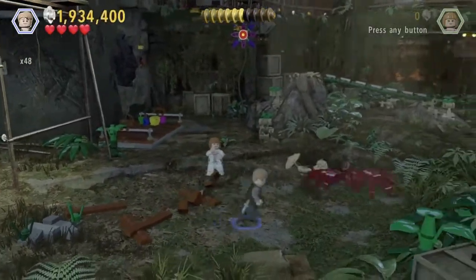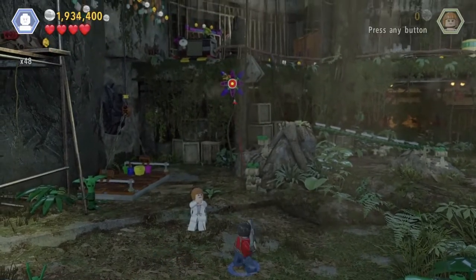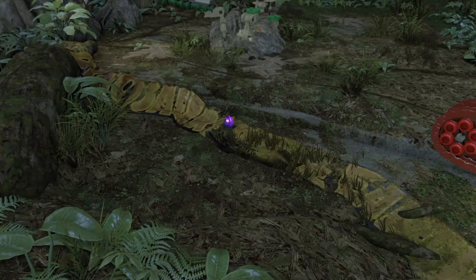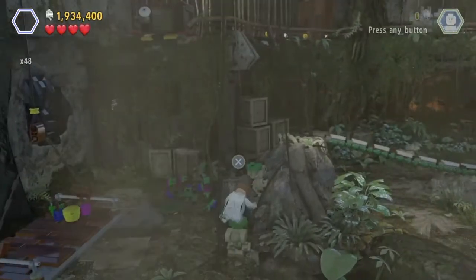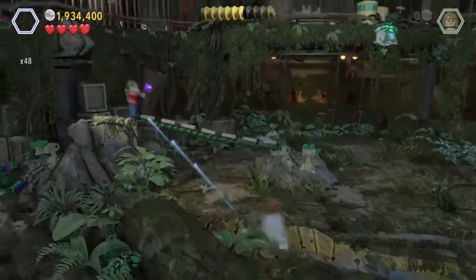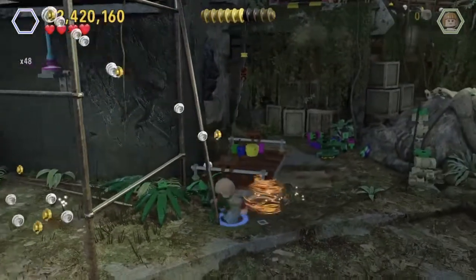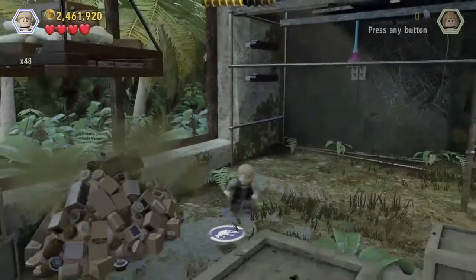Right after we get this — there he goes, there we got all three. Nice. Ooh we got a purple coin so we're gonna have to go over and get that. Jump over here, do a big jump over, there we go. Okay what's next here — let's look around. Okay we gotta build a way up there.